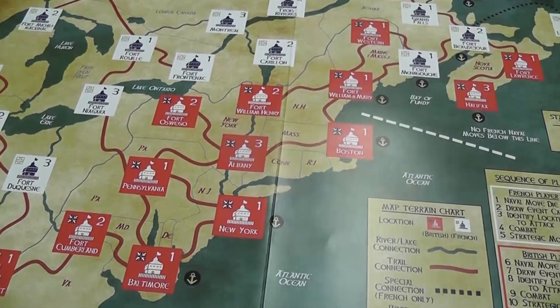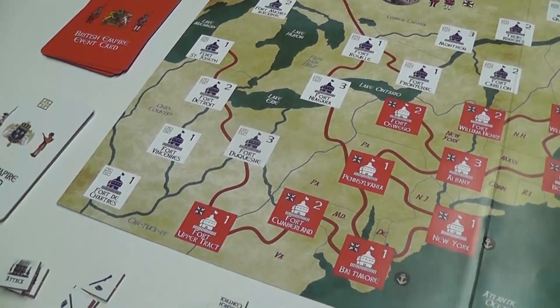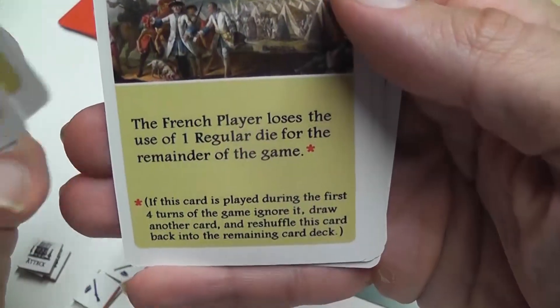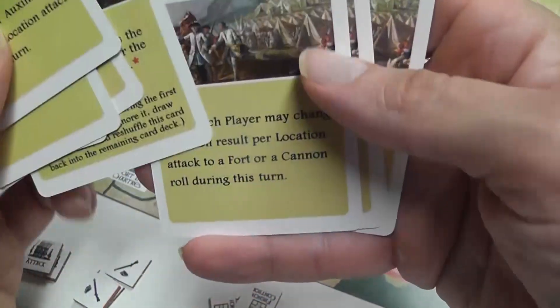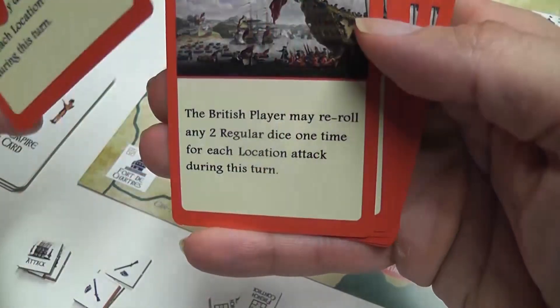The general idea is that each turn, the French player always goes first, then the British player, then you advance the turn marker, continuing like this for ten turns. You start your turn by drawing an event card and doing what it says. The effects are self-explanatory — they give you different advantages and disadvantages. Things go worse for the French player as the game progresses, because their dice pool worsens, while the British dice pool becomes better.